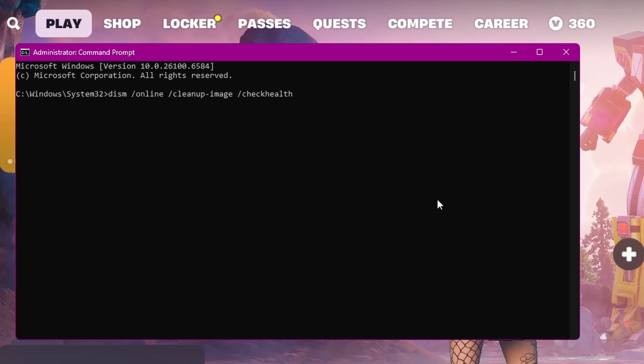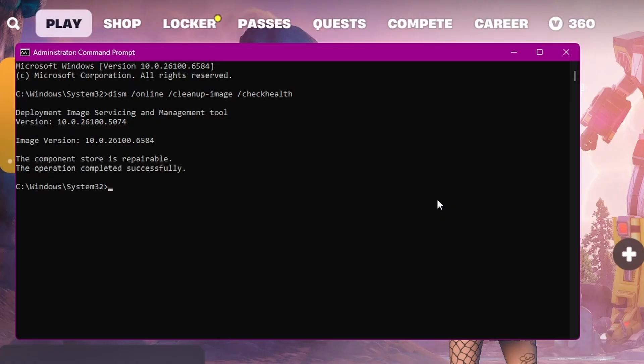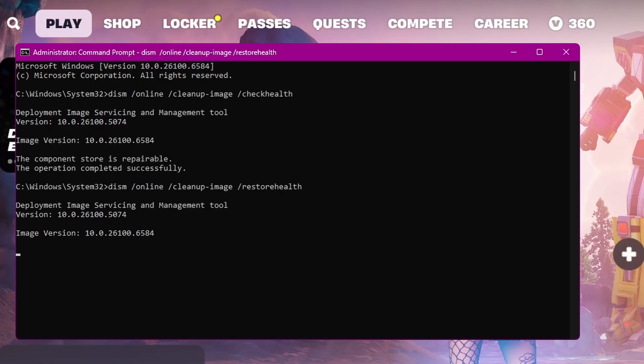Lastly, open up Command Prompt one more time and paste in the command. If it says corrupted, just paste it in again after to repair. This helps with any OS corruption issues.